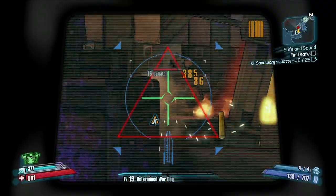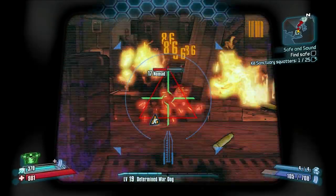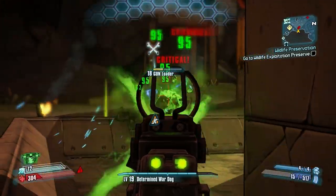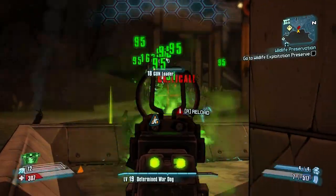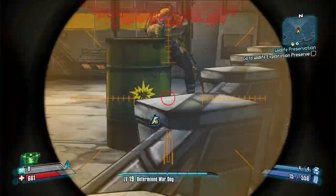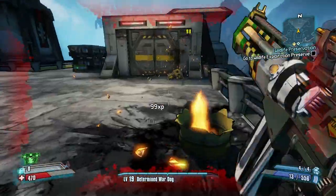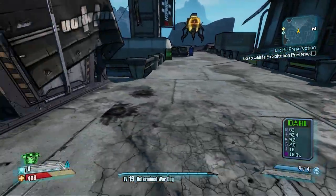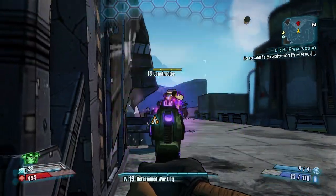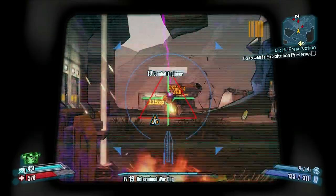Let's start off with some general talk about elemental effects. What are they and how do we use them? Some weapons in the game will spawn with certain elemental effects. Those elemental effects can be fire, corrosion, shock, slag, and explosives. Different manufacturers have a higher chance of spawning certain types of elemental effects. For instance, Torgue weaponry is the only weaponry in the game which is always going to be explosives. Or Maliwan, the only weapon manufacturer that always makes elemental weaponry — we're talking about fire, slag, corrosion, and shock.